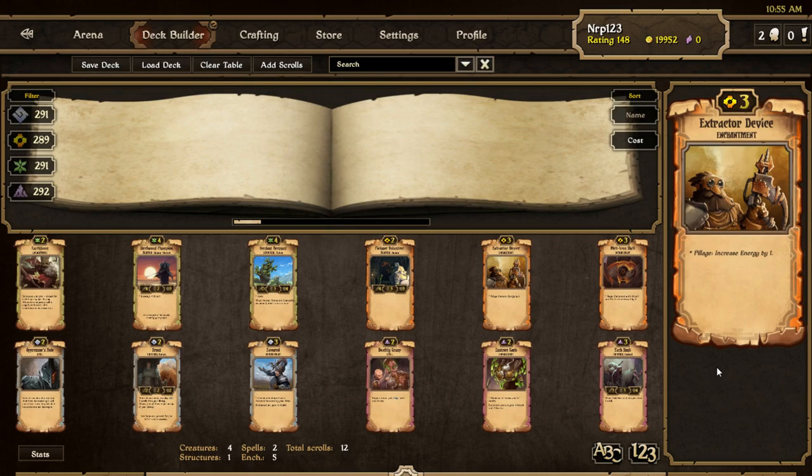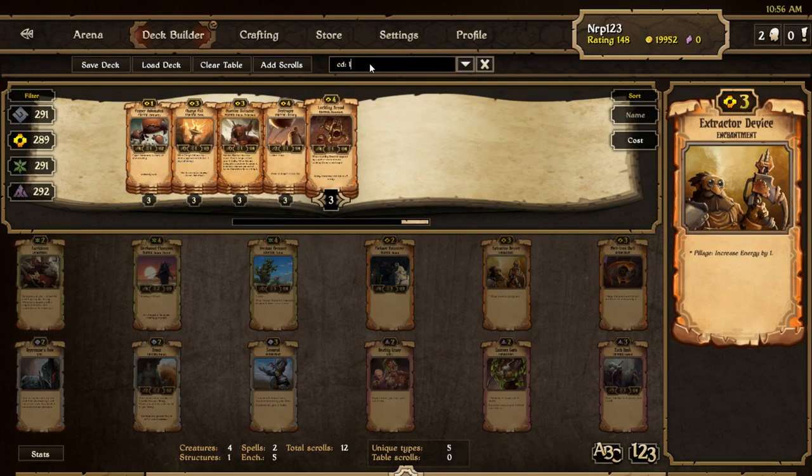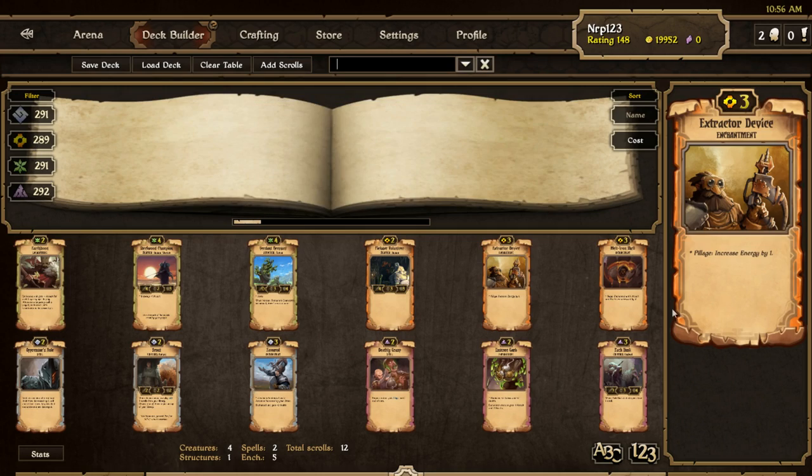Next is Extractor Device, an enchantment. You see like a boom river with some kind of drill gun thing to pull out energy. You give the creature Pillage, which increases energy by 1. I think this is pretty good. Energy is all about playing around with your resources. Although Energy doesn't have really that many 1-countdown creatures — does Energy have any 1-countdown creatures? You can't put it on Lockling Brood. With Energy you're probably going to get an extra resource max every other turn, which is really valuable, but it would put a huge bounty on that creature's head and your opponent would probably destroy it pretty quickly. I think it's gonna be good though. Permanent energy is really valuable.